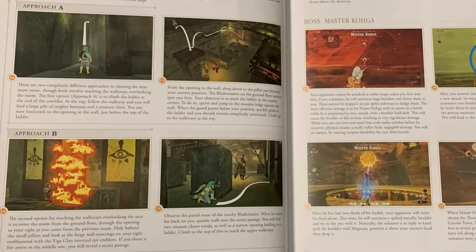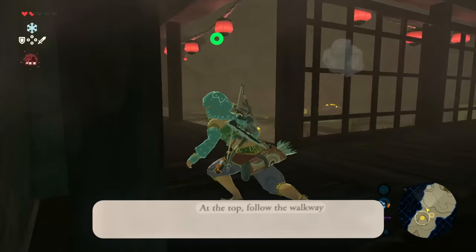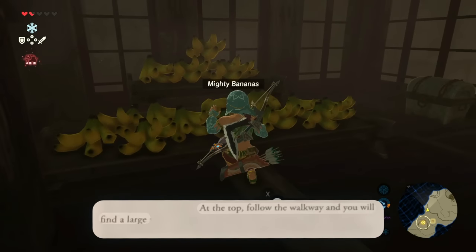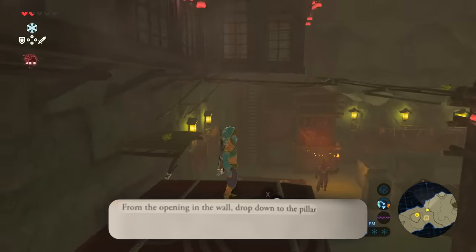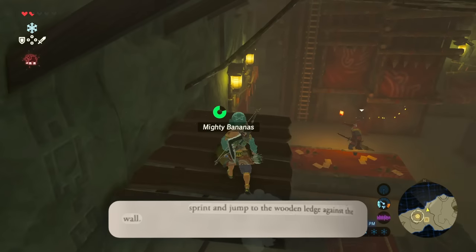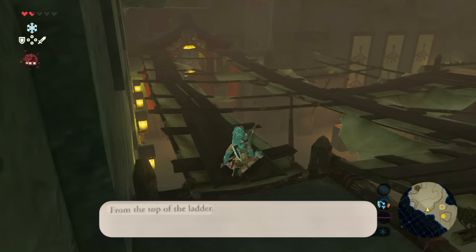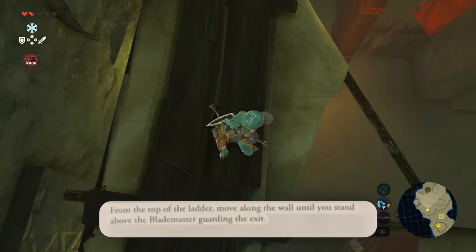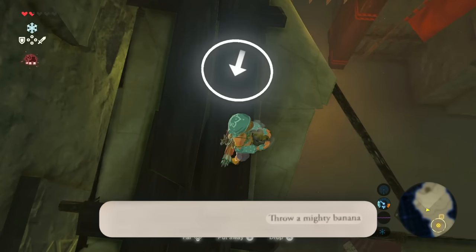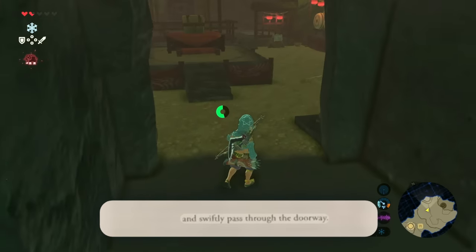This next part of the guide I can do two different ways — I'm going to do Approach A for this video. Climb the ladder at the end of the corridor. At the top, follow the walkway and you will find a large pile of mighty bananas and a treasure chest. From the opening of the wall, drop down to the pillar, sprint, and jump to the wooden ledge against the wall. When the guard passes below your position, quickly glide to the ladder. From the top of the ladder, move along the wall until you stand above the blademaster guarding the exit — throw a mighty banana. It actually worked this time! Use this opportunity to drop down behind him and swiftly pass through the doorway.